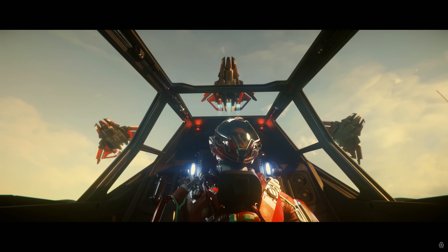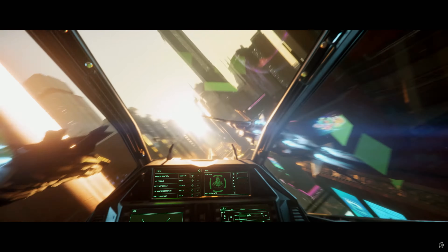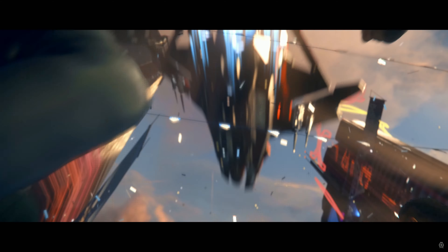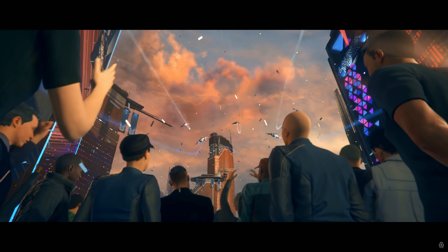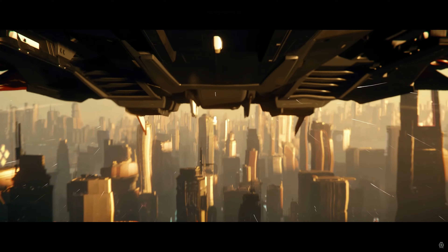For measurements, the F8C has a length of 25, a beam of 24, a height of 6.5, and it is a small ship. Its minimum crew is one and maximum crew is one. It can carry zero SCU. The F8C has a top SCM speed of 212, which is way above average, and a max speed of 1337 — which is also way above average. For maneuverability, it has average maneuverability for its small class size, top five in speed, and slightly below average in maneuverability.